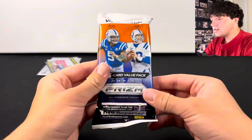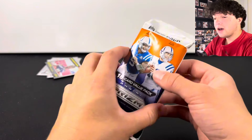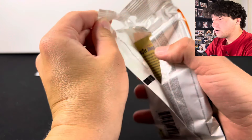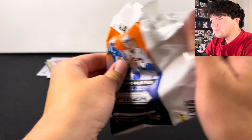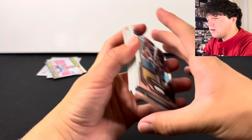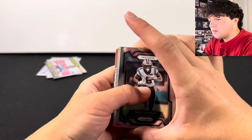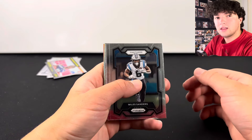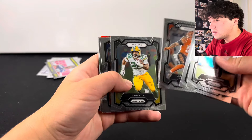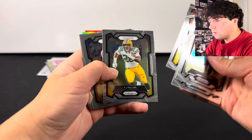We do have this 2023 Prism value pack. Surprisingly, the Absolute one has been the best so far with the Stroud and Puka. Let's see if this Prism value pack can do any better. It would be crazy for the cheapest one to win out of all of these. The best card I've hit out of a value pack was an Anthony Richardson red, white, and blue.